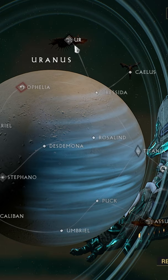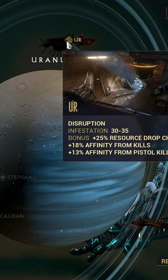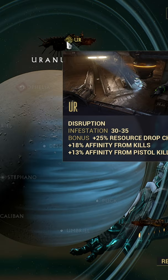You'll wanna go to Ur, Uranus — right here. It is a disruption mission, and the Acceltra has an extremely low drop chance. It has a 1.25% drop chance from the Demolisher Infested, so each of the little nodes you blow up, that is one drop chance.